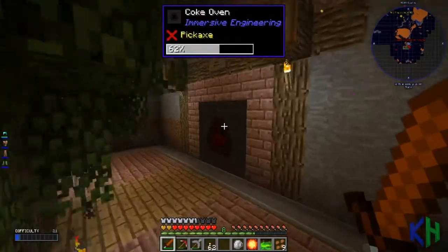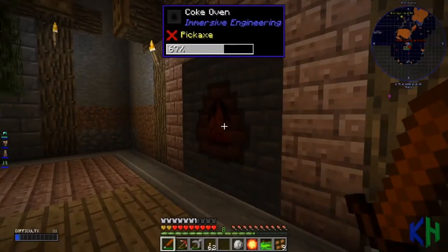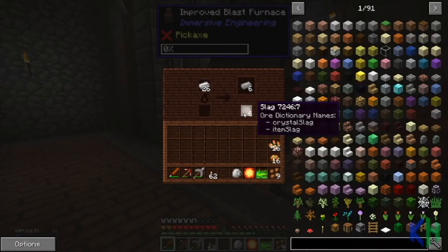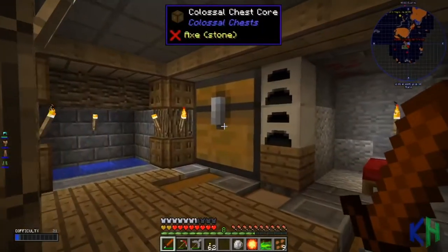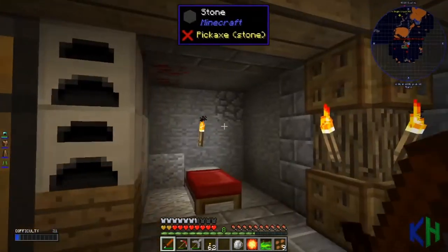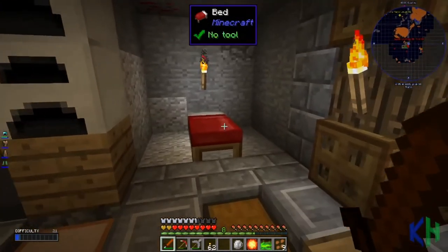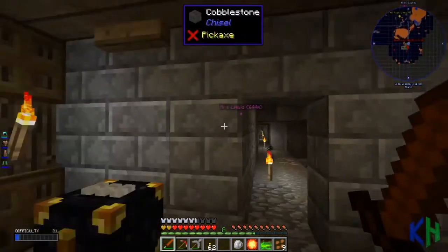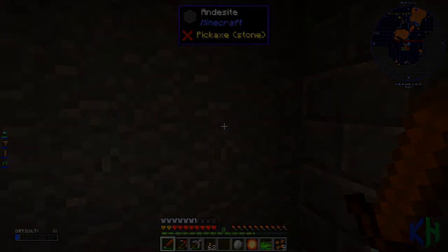I've put some more coal coke in there to go - I've got a lot of coal to mine as well. It did exactly six and we get some slag as well. There's not too many uses for slag right now. What I thought of doing today is we've got this area we made for the colossal chest - we've got a decent amount of wood and a wood farm. Let's make a nice little bedroom right here, clear this out a little more, and see what happens from there.